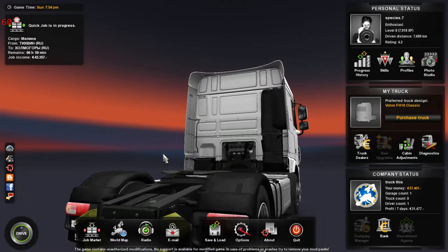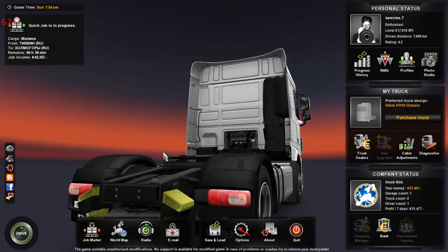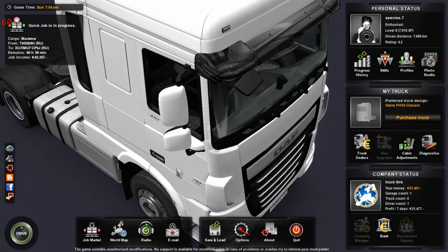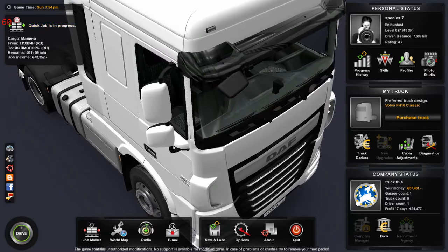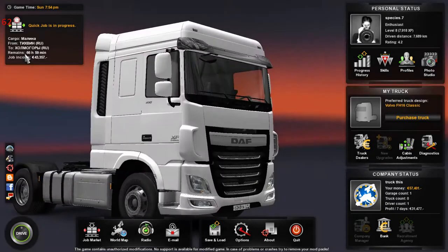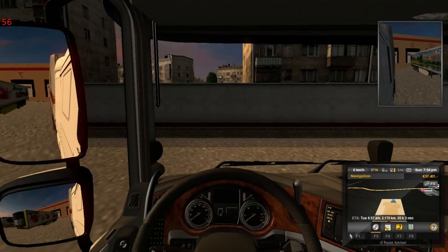Hey folks, VCS7 here, welcome back to the channel, and welcome back to Euro Truck Simulator 2, or ETS2 as it's known. You're looking at the smiley-faced butt of a 410 horse DAF XF, and that's because we have a job that is going to take us from somewhere in Russia to somewhere else in Russia, and we're carrying about 20 tons of whatever this is. On that note, let's hop in the truck and see what sort of terrors await us.